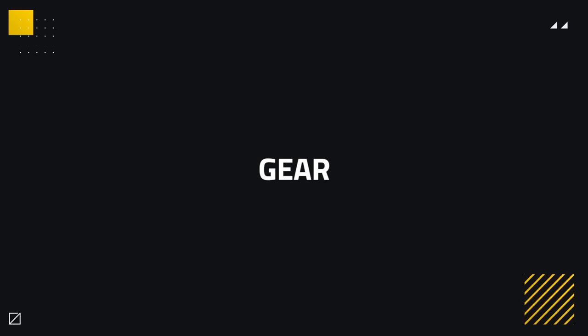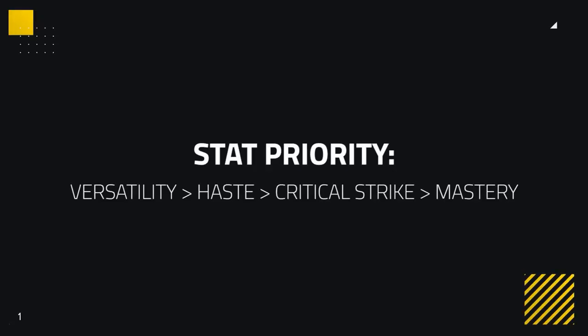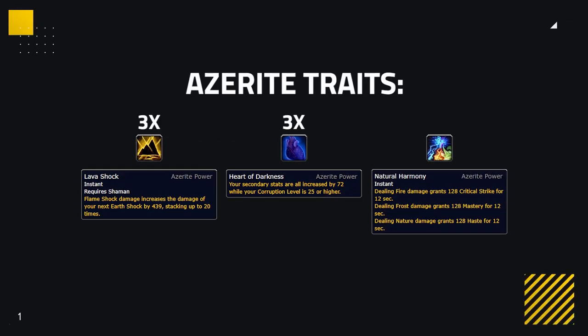Our next section is all about gearing, covering Stat Priority, Azerite Traits, Corruption, and Trinkets. For stat priority, Elemental wants to prioritize Versatility as much as possible, then Haste as a secondary, with Critical Strike and Mastery being on the weak side. In regards to Azerite traits, it's pretty simple — there's one trait you want above all else, and that's Lava Shock. Lava Shock is key to your success as an Elemental and enables those big Earthshocks you commonly see. Making sure to have three of these is your number one priority.